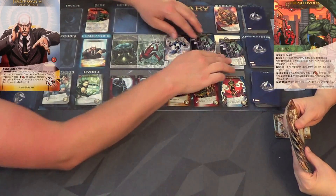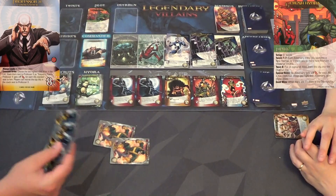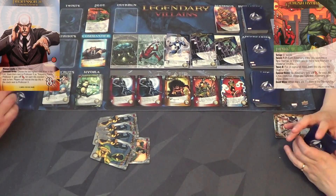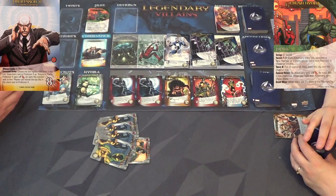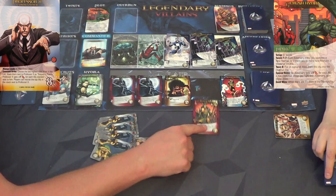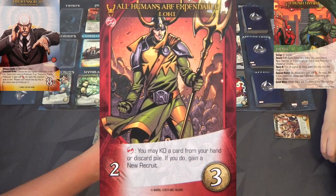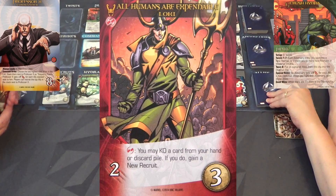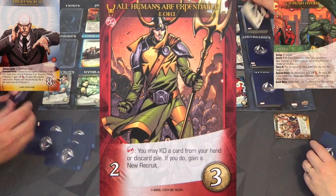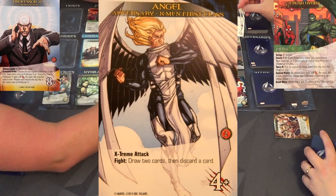We're gonna push these down. Another group of backup adversaries has entered the fray and unfortunately I only have two attack so I can't get them. I have four recruit points - I'm going to go with this Loki. Then I'll just forgo my other point.